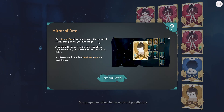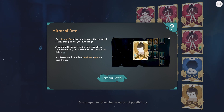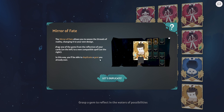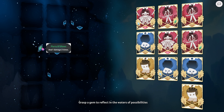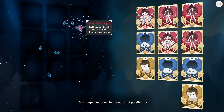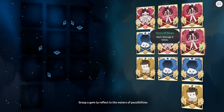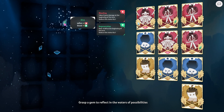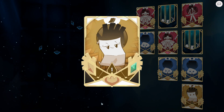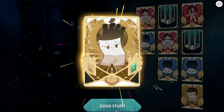The mirror of fates allows you to weave threads of reality, changing it to your own design. Drag one of the gems from the reflection of your cards on the left to a new capable spell on the right — in this way you can duplicate a gem you already own. Three damage, one damage two times, bleed damage plus one blade — face permanently. I want that bleed one. Let's put it on parchment since I have no parchment abilities yet. He's happy — look, he's got a little gem!